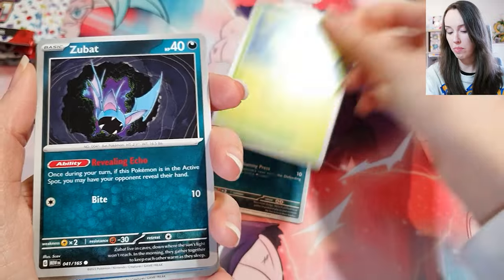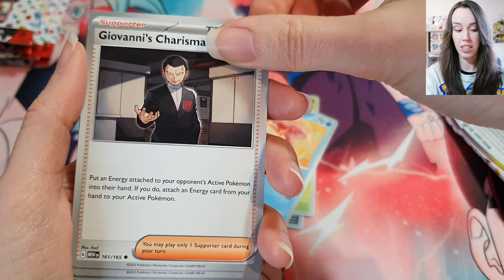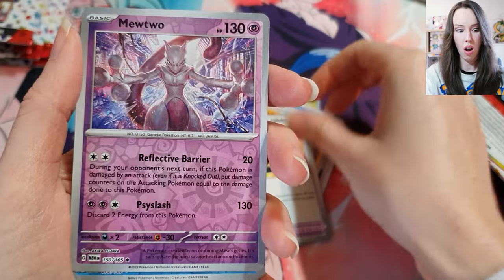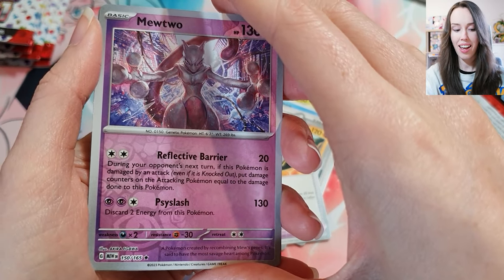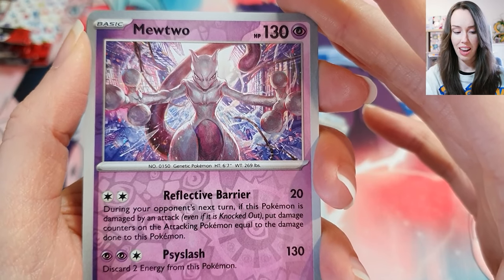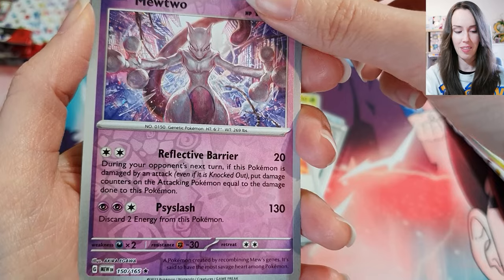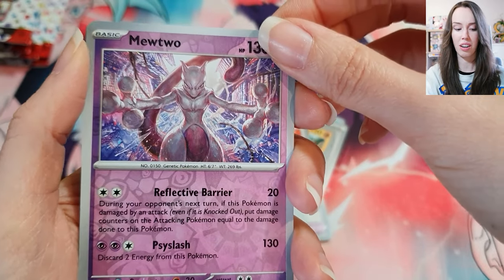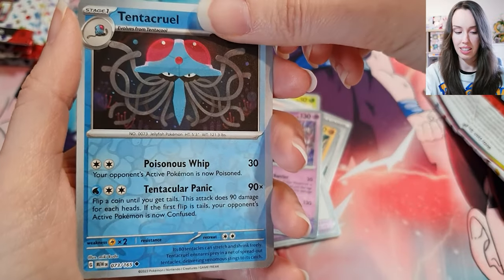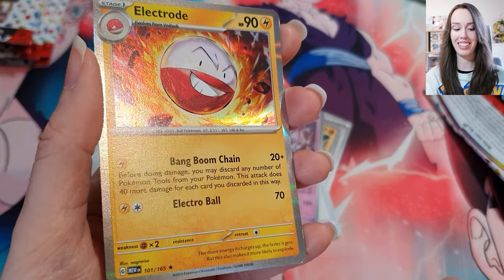Hopefully something great is yet to come. We have Zubat, Goldeen, Giovanni's Charisma, Ride On, and Rigid Band again. Oh — I love this card, this is absolutely stunning! Wow, and Mewtwo is such a boss — I really love Mewtwo as well. That card art is sick. We still have a few cards left. We got Tentacruel. And last but not least — oh, just a holo Electrode. That's okay though, I love this Mewtwo card so I will take that for sure.